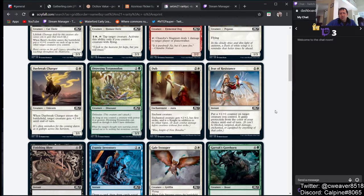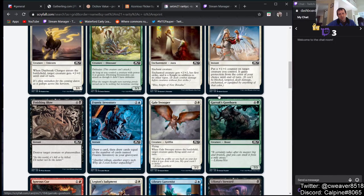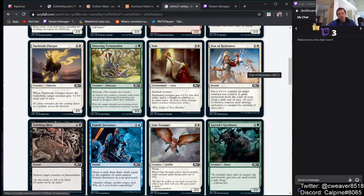Feed the Resistance gives a +1/+1 counter and protection of your choice until end of turn. It's like another heroic-style protection spell — I don't think it's any better than Emerge Unscathed, which does it twice, or Karametra's Blessing which gives +2/+2. I don't really see this seeing play.